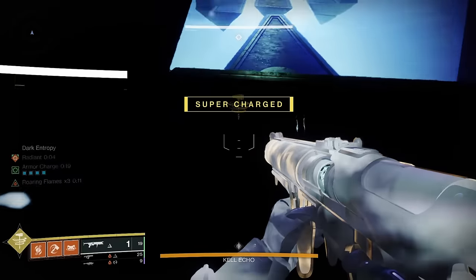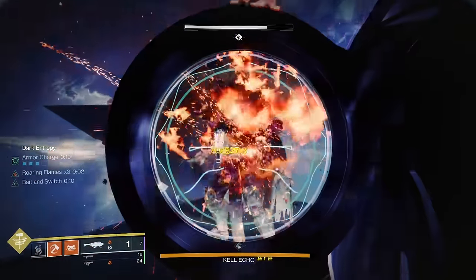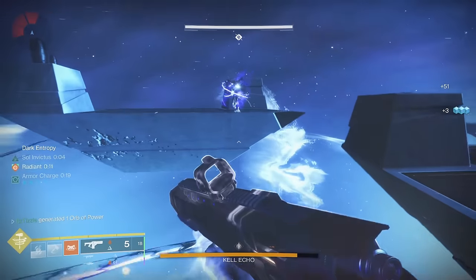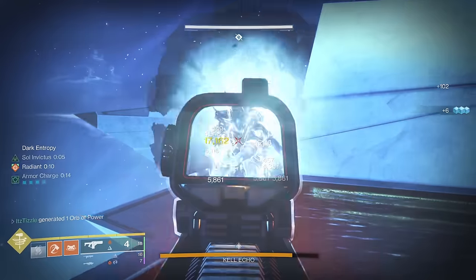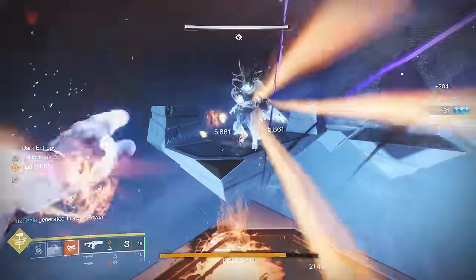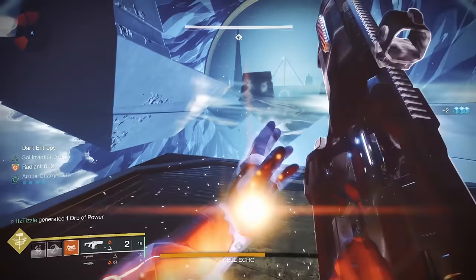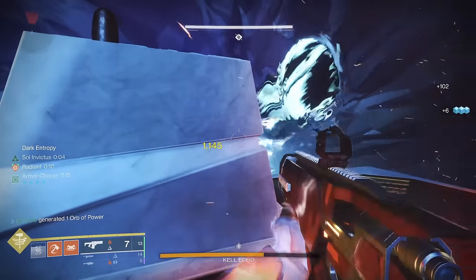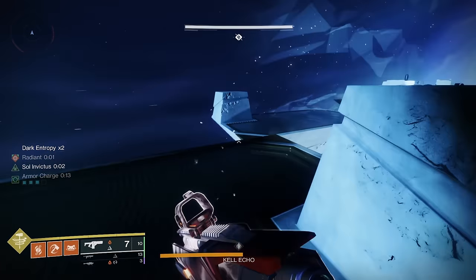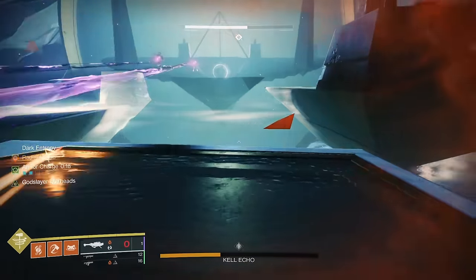For DPS I recommend two options: Dragon's Breath with a solar fusion like Eremite with Controlled Burst, Cartesian Coordinate with Vorpal, or Royal Executioner with Reservoir Burst — use Taken spec if you have it, and if not, use boss spec. Or you can use Witherhoard and an Apex Predator with Bait and Switch. I like to save my super for the end because it is much more safe to use it there. The boss can teleport you which is super annoying. A Celestial Golden Gun you can pop right away, but a Well of Radiance or Pyrogales Slam you definitely want to hold to the end. The big key with this boss fight is knowing its movement patterns. On a Titan, I like to use the Bonk Hammer to take out the Hobgoblins, which gives me Radiant from Ember of Torches and makes another orb of power — because of this I run Argent Ordnance. On the other characters though, do not run Argent Ordnance. Just run Triple Solar Surge and Time Dilation mods for your DPS loadout.